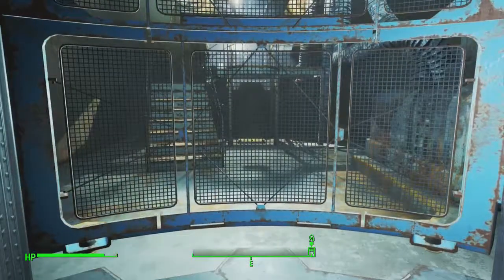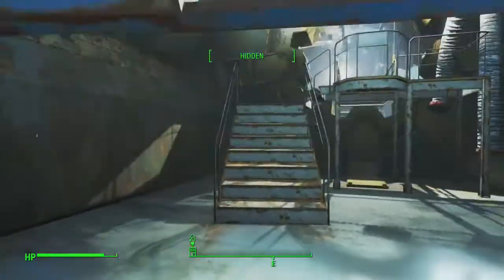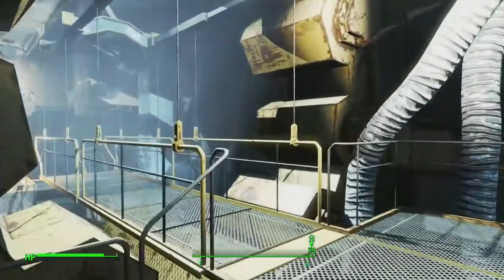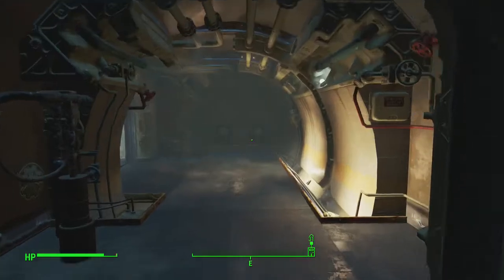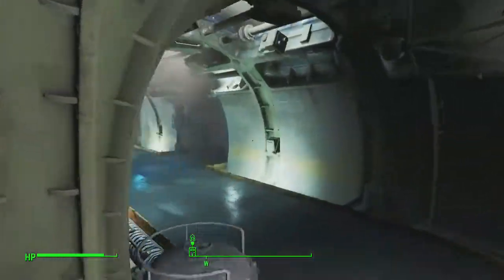Once inside, you can either follow the path that I take or just follow the path on the map. Basically you're going to want to make your way to the kitchen area here inside of Vault 111.